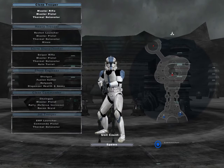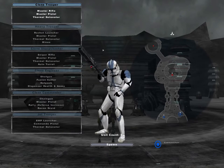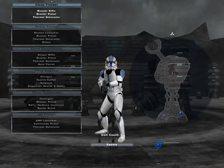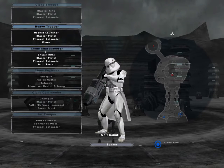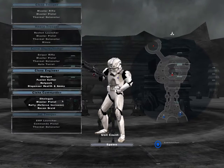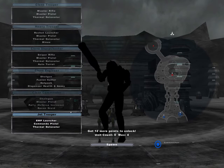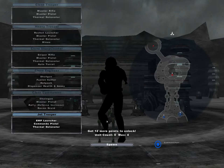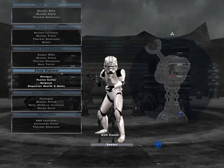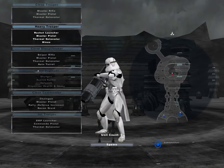Right now, as you can see, it's definitely lower quality graphics than what we see today. So there's a clone trooper, the heavy trooper, the clone sharpshooter, the clone engineer, clone commander, and then the jet trooper. We have to use points to unlock these guys and use them. So I can use either the clone trooper, heavy trooper, clone sharpshooter, or the clone engineer.